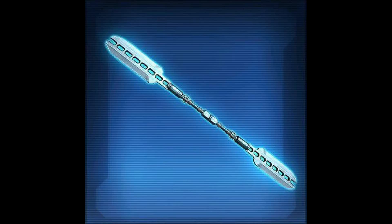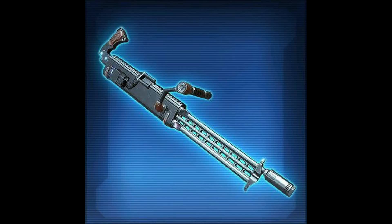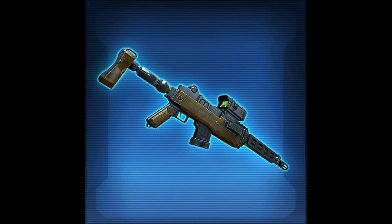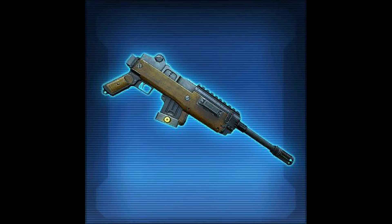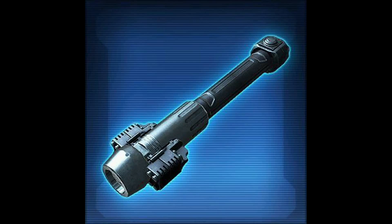I actually like the Scorpion TK Double-Bladed Vibrosword — you can canoe with it too. The Scorpion Blasters and the offhand blaster just look really boxy. The Scorpion TK Assault Rifle — boxy again. The Mantillion Frontline Blaster Rifle looks like a toy gun. The Mantillion Frontline Sniper Rifle doesn't look that bad — it has a very 1940s feel to it. The Mantillion Frontline Assault Cannon actually looks pretty cool, like something from Wolfenstein. The Mantillion Frontline Dual Saber and lightsaber look like tools.